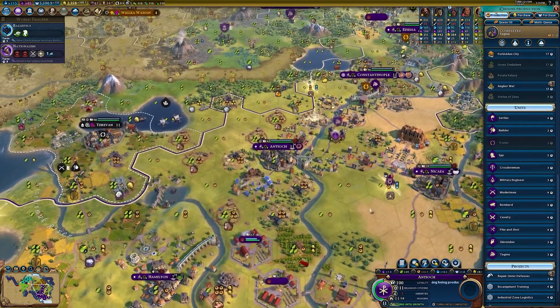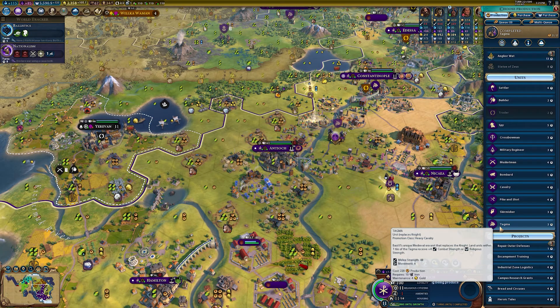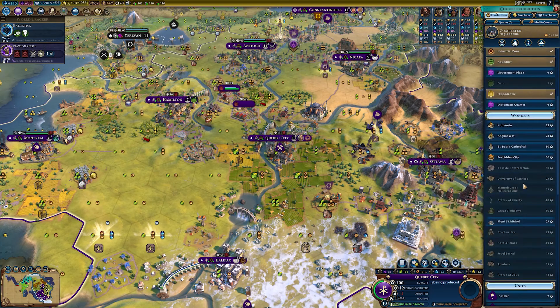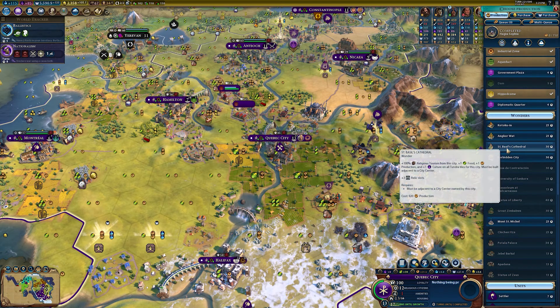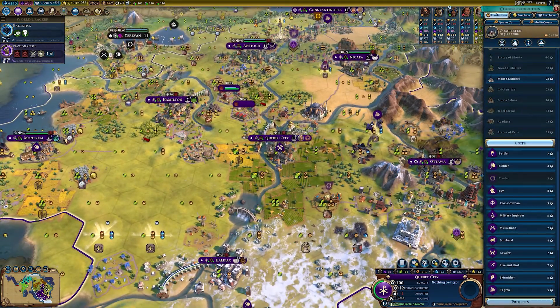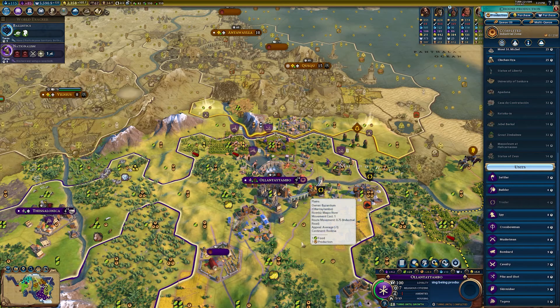We are working on our military efforts, so I think I'm going to go for a cavalry. It replaces the knight so yeah, cavalry over that for sure. Here in Quebec City there are lots of things we could be building — maybe the Forbidden City. I'd have to ruin my farms for that, so I think we'll just go for another cavalry. We need a lot of cavalry in general.